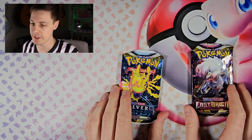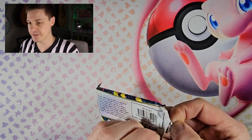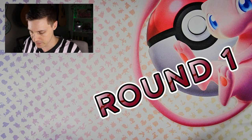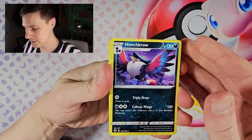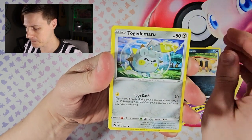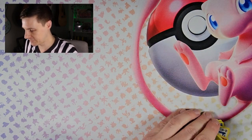We start off with Silver Tempest, the underdog going first. Last time we did the video with Silver Tempest versus Paldea Evolved, and Paldea Evolved came out on top. So Silver Tempest is back in true underdog fashion. Opening the pack we've got an energy card, Hypno, and then Zygarde after Zygarde — Zygarde as the hollow as well. Silver Tempest is not off to a good start.